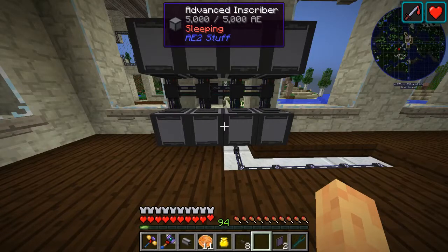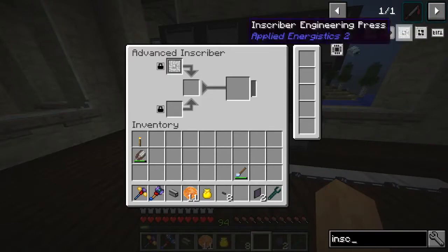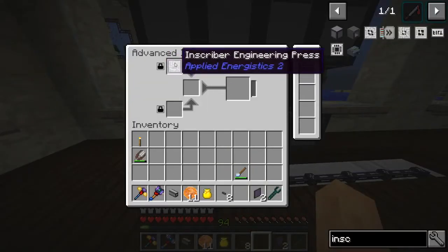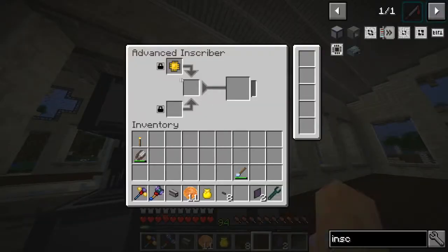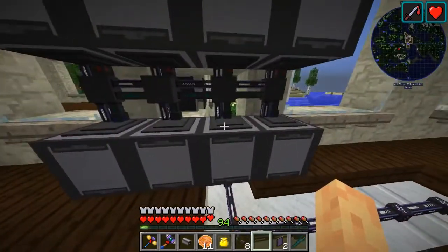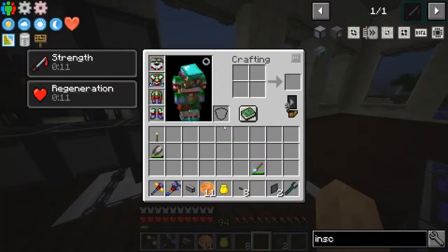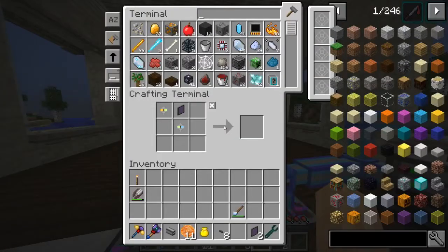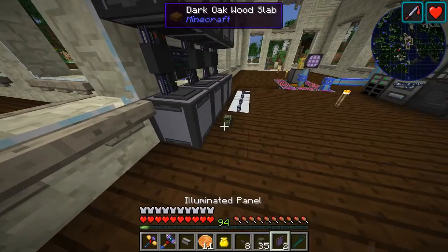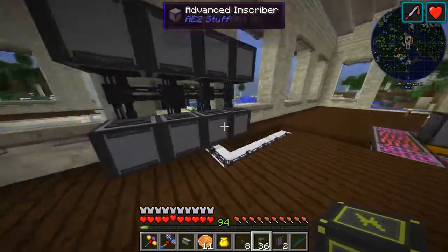I have upgraded these to the advanced inscribers which use the Applied Energistics inscribers inside of them, but you can lock the inputs and they can hold multiple of each up to a stack in each slot, so they work a little better. They do connect to Ender IO item conduits but not to the other inscribers. Interestingly, power conduits will connect to the AE2 blocks but not to these, so we've had to use the Ender IO dense ME conduit.